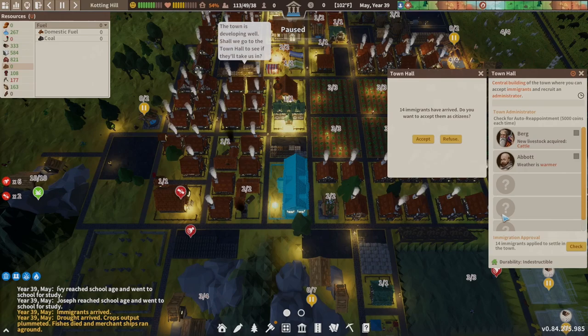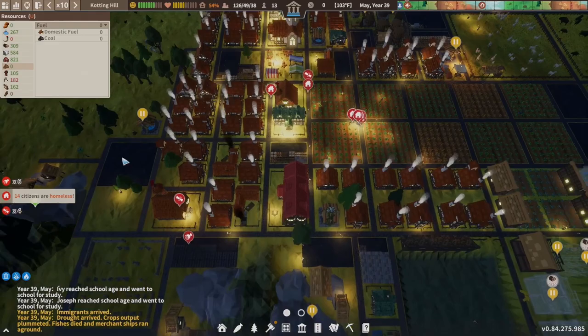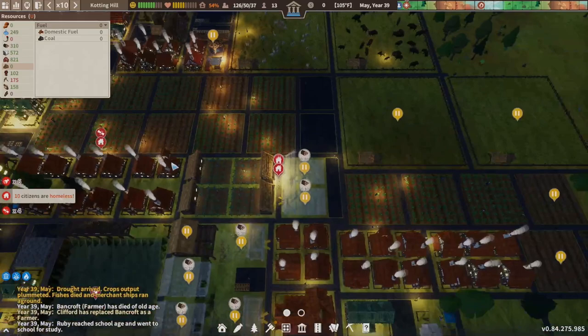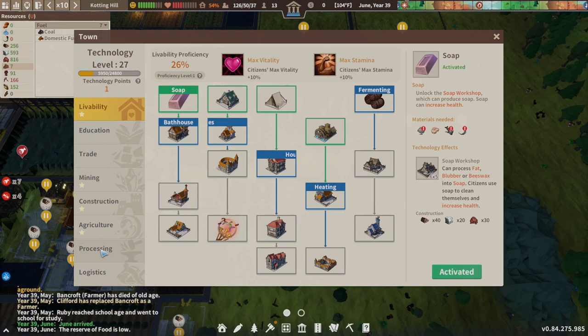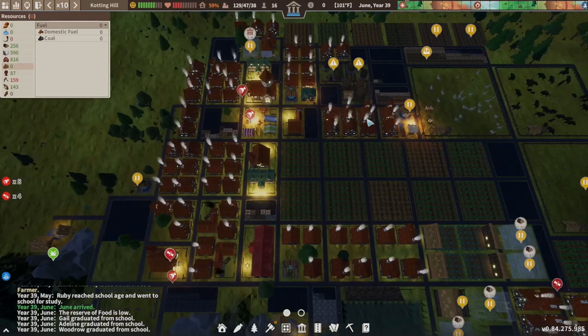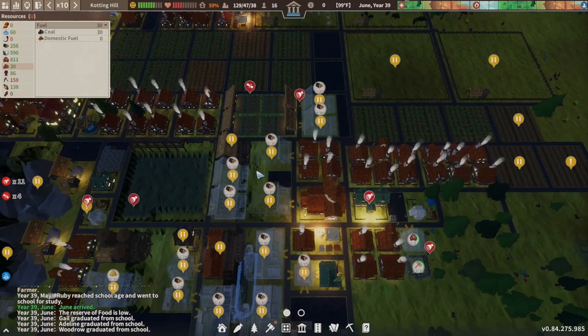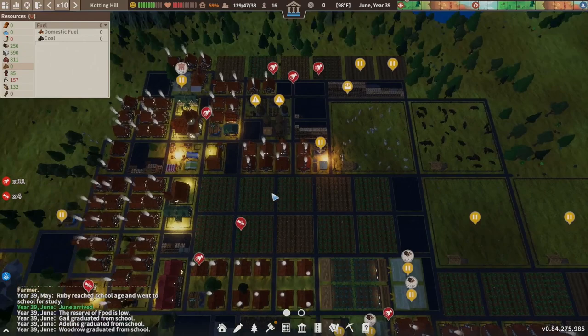We have a drought, but nobody is sick so that's good. We have a tech point so we'll go into agriculture, pop the fish nets, and bounce to fishing — then I can start spotting down some fishing spots. That'll give us food 24/7 and help out our food issue, because the one big problem with fields is they're only good for a certain time of year and then you have to rely on stored food, and that's just no good.